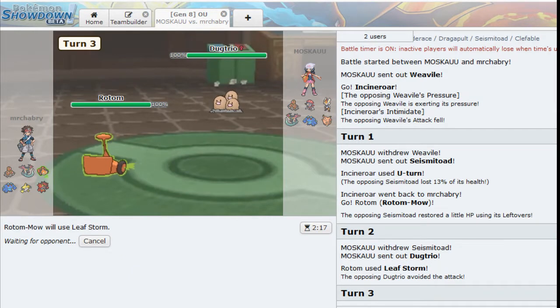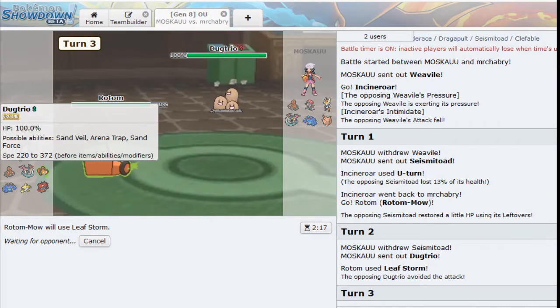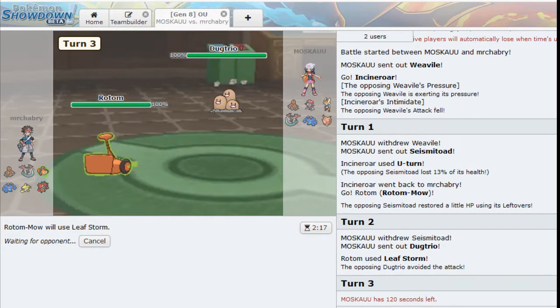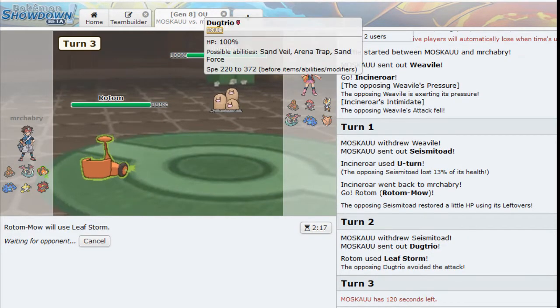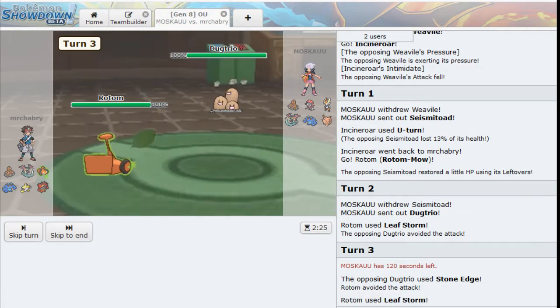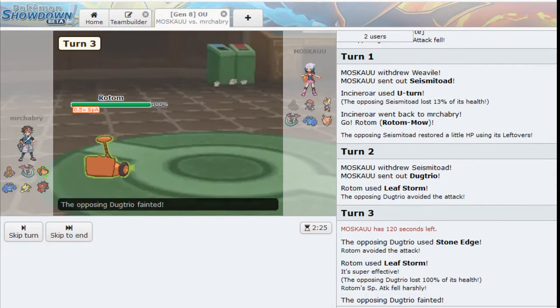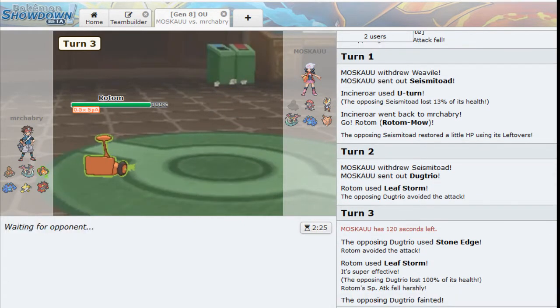Let's go ahead and try Leaf Storm again. That is so unfortunate that we missed. If we hit that, that thing would have been brought down to its sash. I'm pretty sure it's sashed - I think ours is sash too, and that would have made it easier to handle later on. My opponent misses the Stone Edge and we do connect. And that thing is not sashed, so it ends up not really mattering in the end.